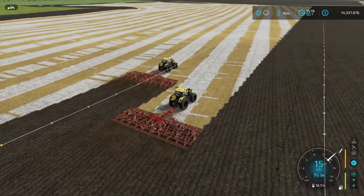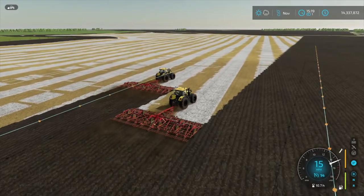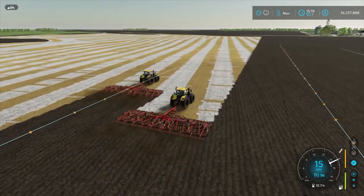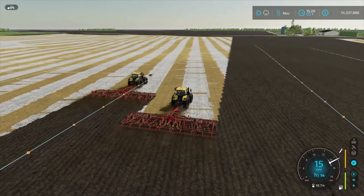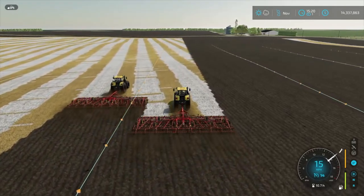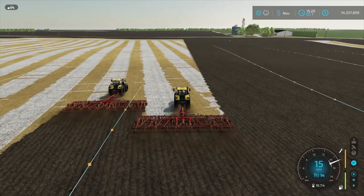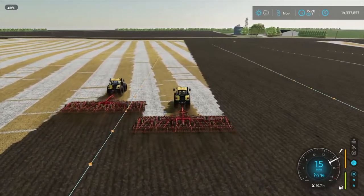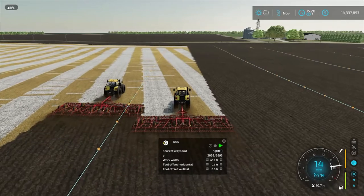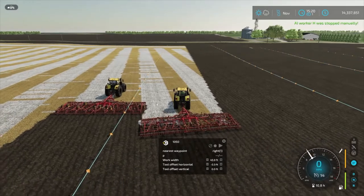Well, as you can see, they're not obeying their convoy distance. They've also had other problems where they couldn't find their path. I'm helping them get turned around and get on a path and they are making headway. But it looks like the tractor on the right is gaining on the tractor in the front — that should not be happening whatsoever. So I'm going to have to stop him.